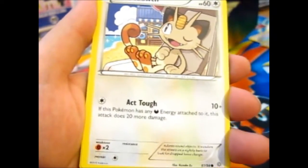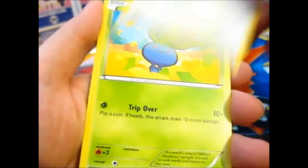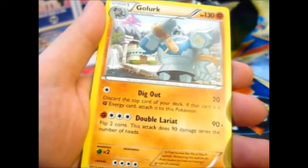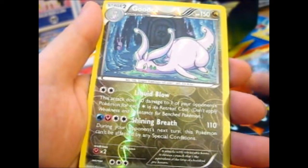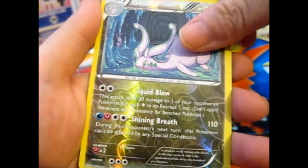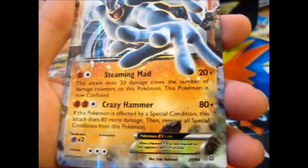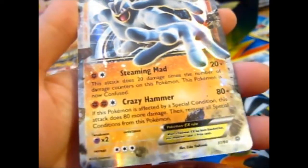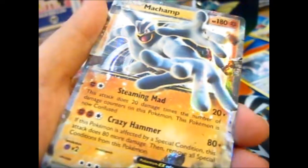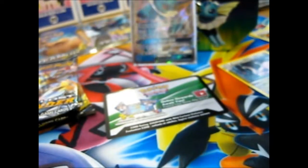Meowth. All of the uncommons were trainers. Oddish. Malamar — creepy thing. Porygon. Golurk. Ooh, a reverse Goodra — that's nice! And that's rare too, didn't notice that. Bam! Machamp EX! I'm pretty sure I already have this, but I'll re-check when I put things away. If I do, that'll go on my sales page.